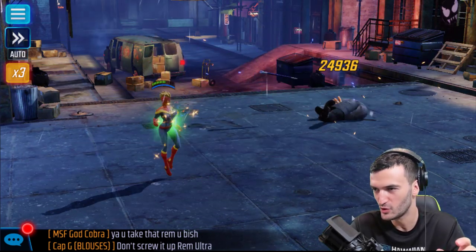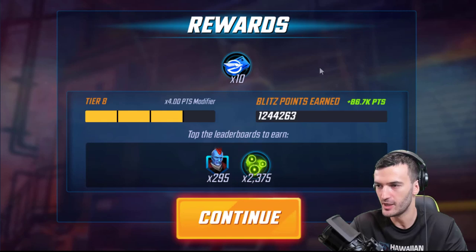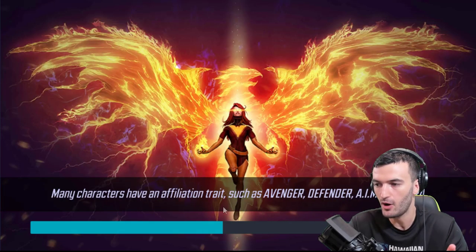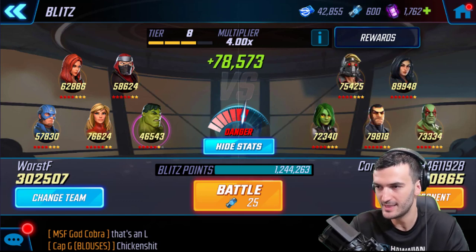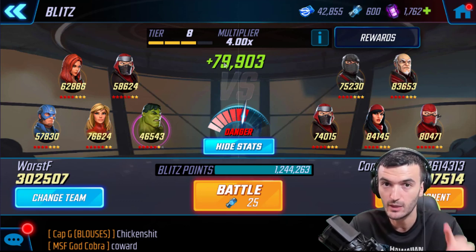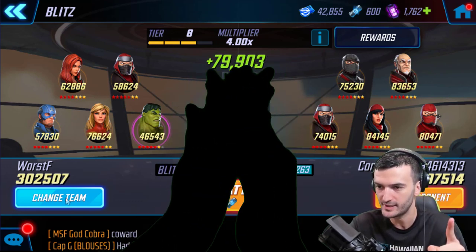That was actually a really close one. Mistakes were made - I could have done that a lot better, but it doesn't really matter, we got the win. Check it out: I got 86,000 points added to the total. Now let's go back and see what kind of opponent this team can generate on its own. There you have it - they can only generate 78, 79, 79. They cannot generate anywhere close to 86-88,000. That is a difference of about 7,000 to 9,000 points on just one battle by using this method.